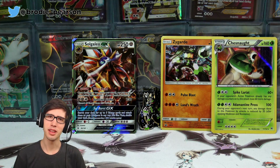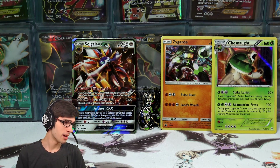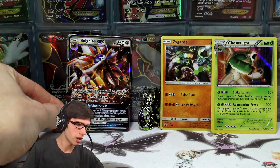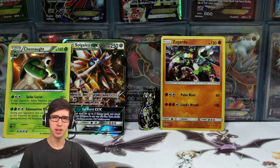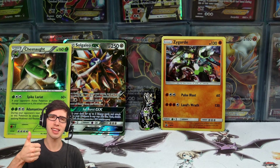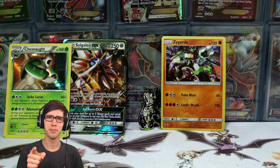Here's the recap — let me know in the comments which opening won: was it the IRL box or the TCGO pulls? I'm kind of torn, but I think I'm going to have to say the IRL pulls won, purely because we got a bit more quantity — we got the Chesnaught and the Solgaleo, not just the Lunala. But I'll leave it up to you guys in the comments. If you enjoyed today's opening, be sure to drop a like down below, subscribe if you're new to the channel — thanks for watching and I look forward to seeing you guys in the next one. Peace.